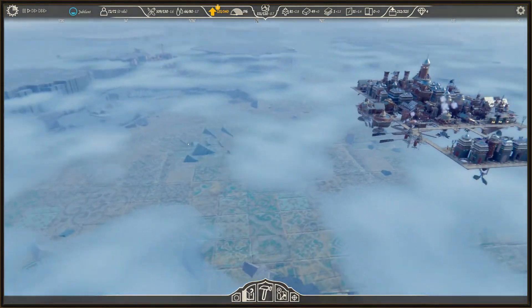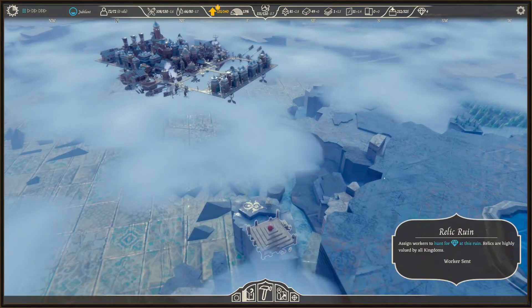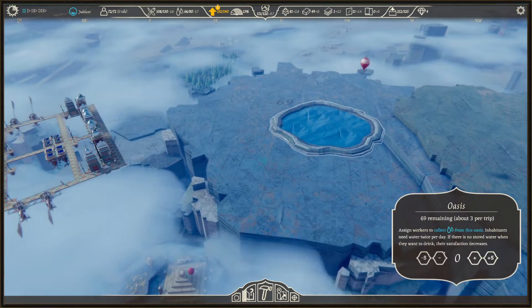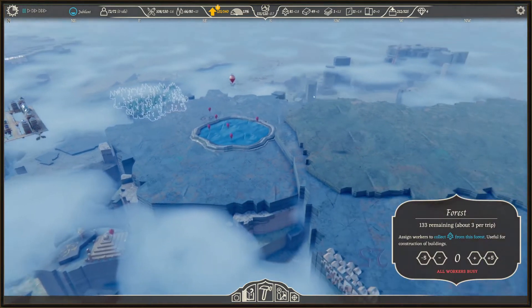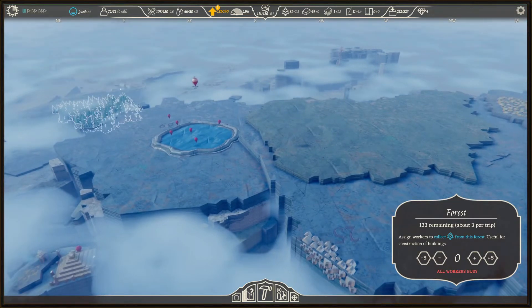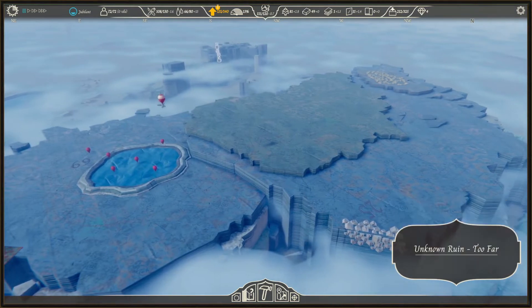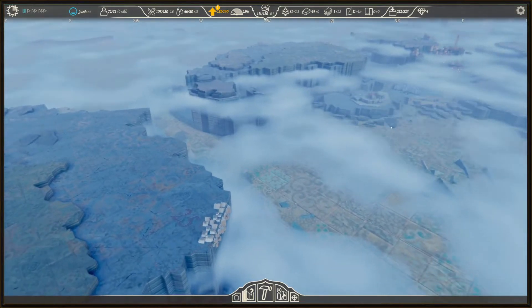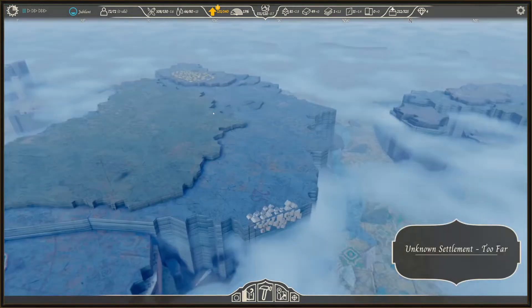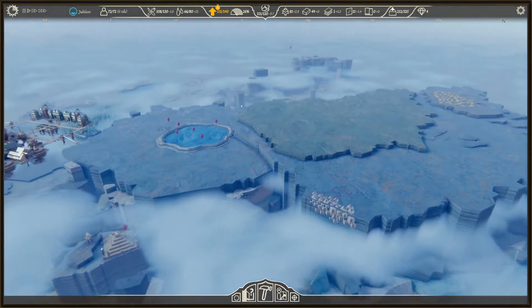We keep going — oh yeah, we were heading over here. Let's send a worker and collect some water. What else is there to find over here? There's an unknown ruin — that looks interesting. Let's go to the unknown ruin right over there.